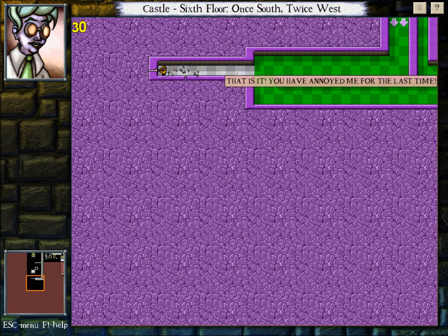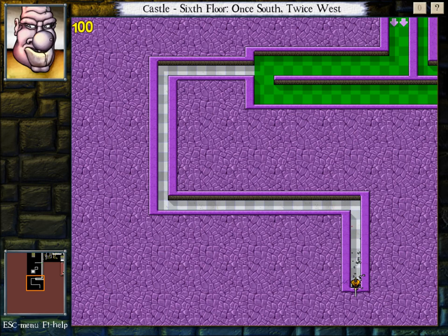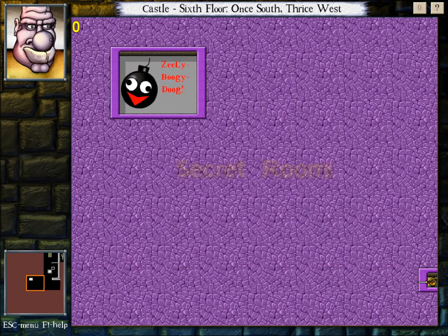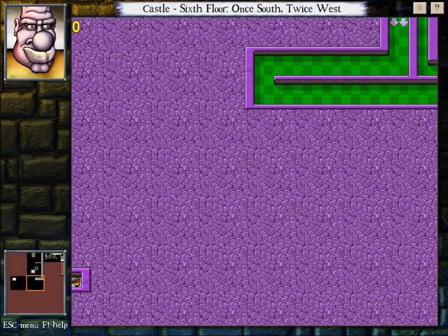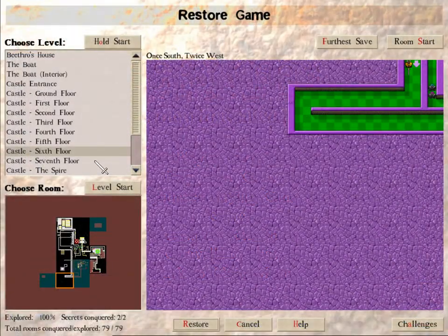'You have annoyed me for the last time.' No, you. Let's go through here though. It's going to be another one of those mazes, is it? I think the king is a fan of the Demented Cartoon Movie — could say something about him. 'Beefthrow, please.' That's not very nice. Well, that's all the secrets.